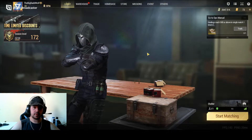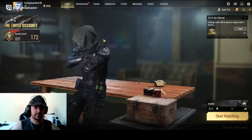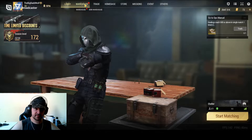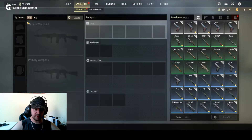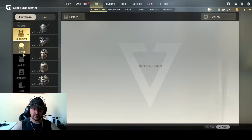Welcome back to the beginner series season 5. This video is going to cover the basics of equipment and gun building. As far as equipment goes, if you go to the auction house you're going to find most of your good equipment there, and certain equipment is better than other equipment.